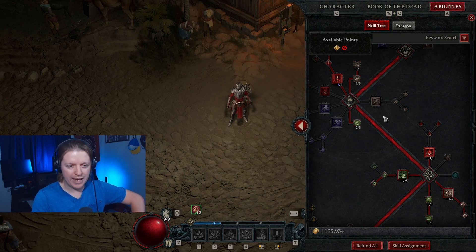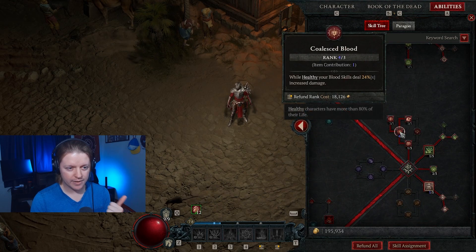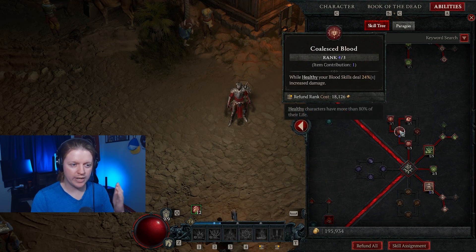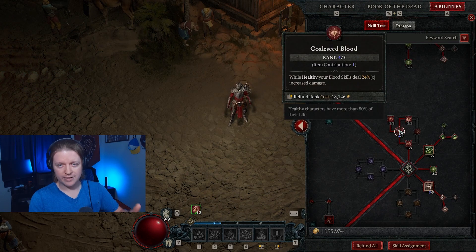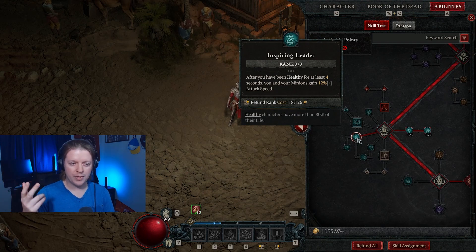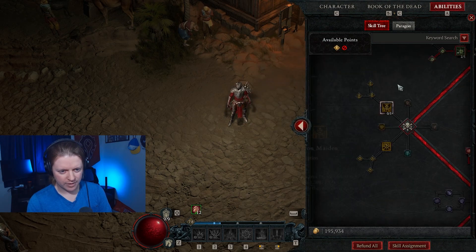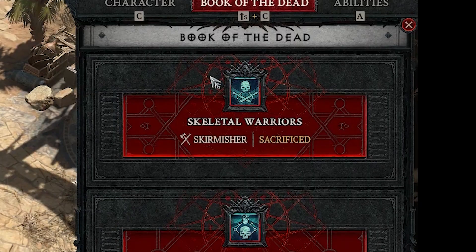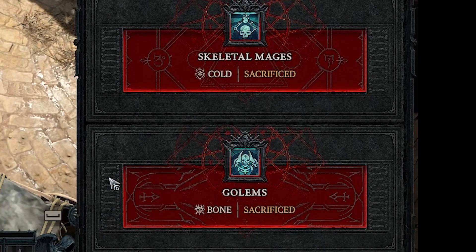Some notable talents worth pointing out: if you find an amulet with bonuses to passives, Imperfectly Balanced is good, but Coalesce Blood is better. The only perk of being a Bloodmancer is you generate Blood Orbs constantly and you're fortifying yourself, so you're healthy a lot. Healthy means over 80% life — that's 24% more damage all the time. Inspiring Leader is decent too because when you're healthy you gain more attack speed, which means more Bloodlances and more Overpower procs. Also — sacrifice all your minions. This is Diablo 4, we sacrifice everything.